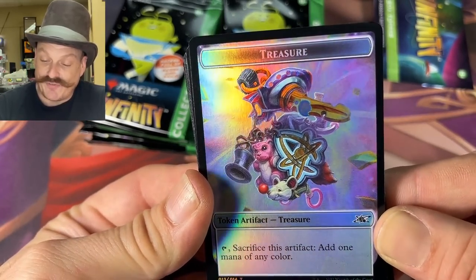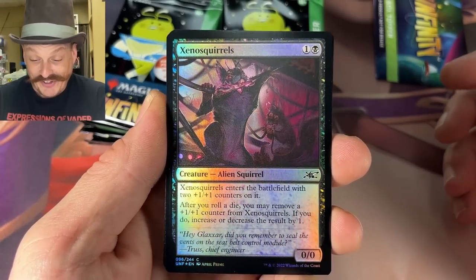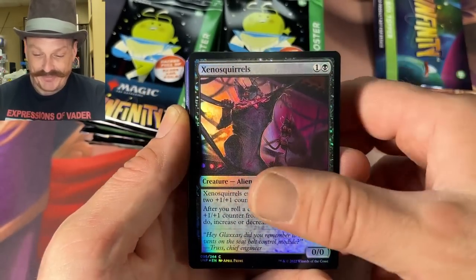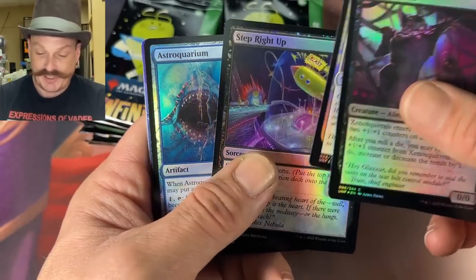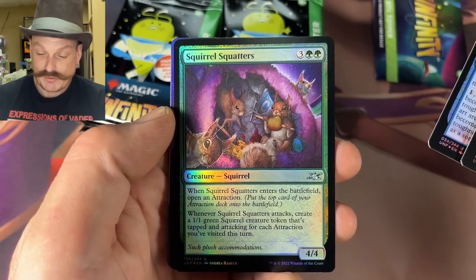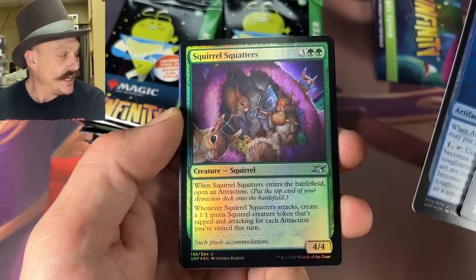Look at that treasure — it's just full of junk. That's what you win at the fair — it's all junk. Xeno Squirrels! Oh my god, it's an alien squirrel! I think I'm going to be running that. Is it acorn legal? I don't know, it doesn't have an acorn. Astro Aquarium — oh my squirrels! You're getting so many squirrels. Such plush accommodations!